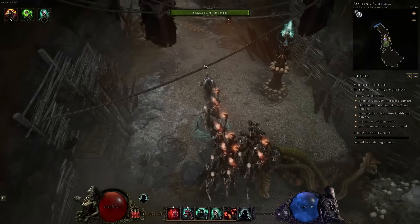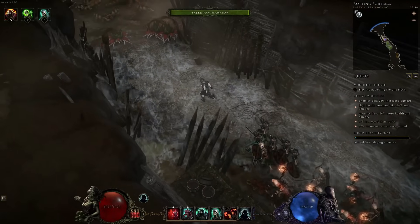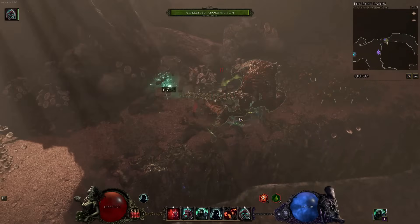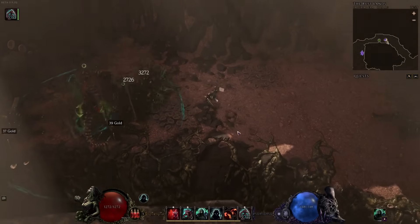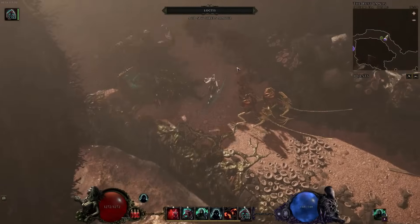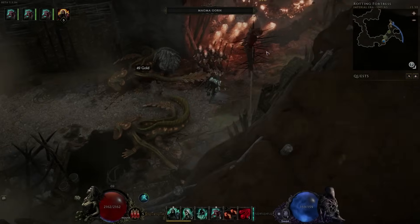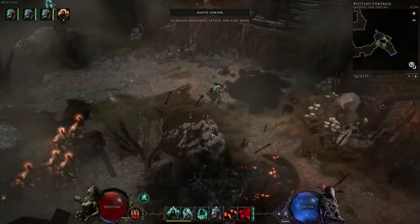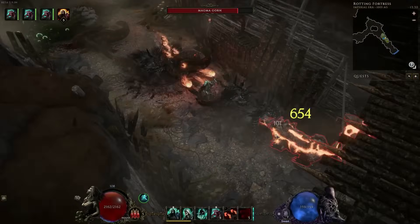Dreadshade allows you to massively increase the damage of your minions at the cost of either their health or defense. And then lastly we have Assemble Abomination — this is for players that want a single minion that can tank like a beast and one-shot enemies. It's just so much fun to see this roaming around the screen destroying absolutely everything. This class is perfect for players that want to sit back and let their minions do all the work, although there are options for being more hands-on as well.